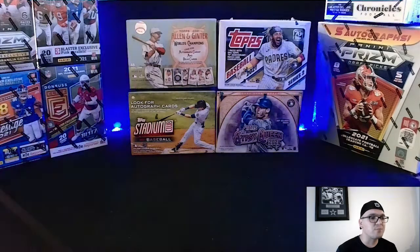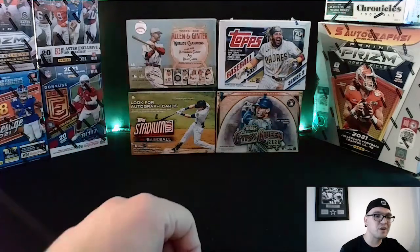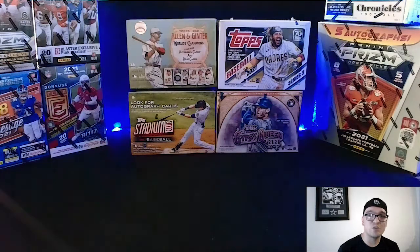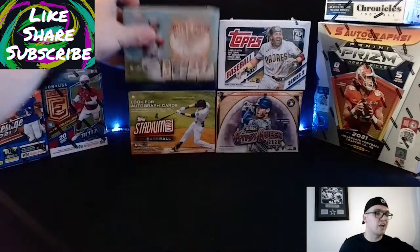I'm super excited for today's rip. This is going to be the battle of the 2021 boxes. All four of these products have come out in different parts of the summer. They're all very popular products, so it'll be really interesting to see which one comes out with the best product inside. We're going to start off today with Allen and Ginter.